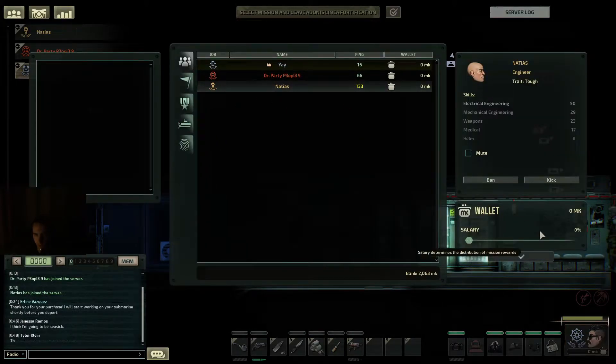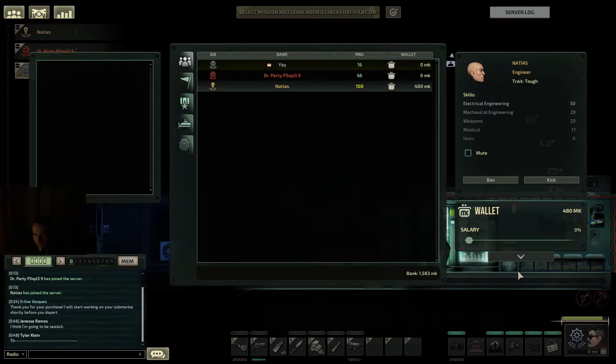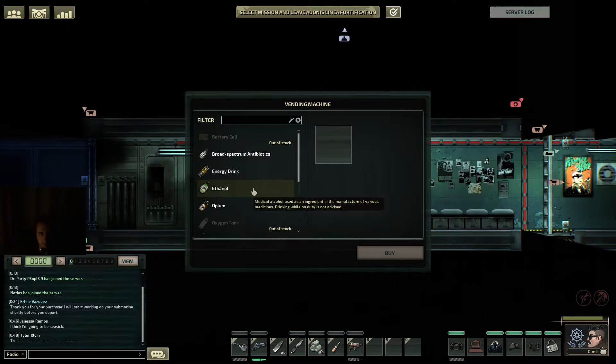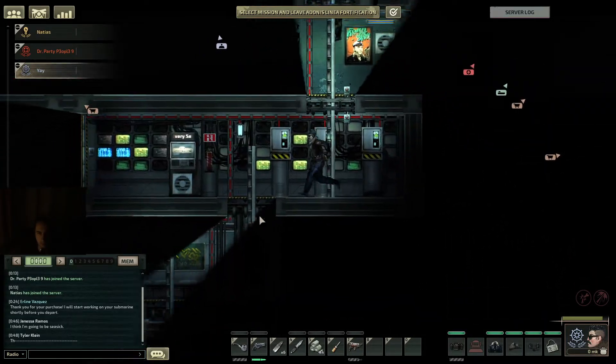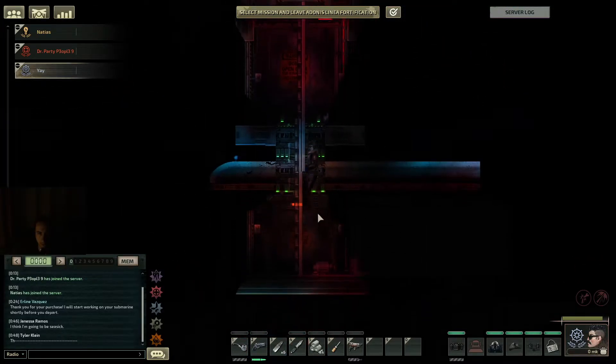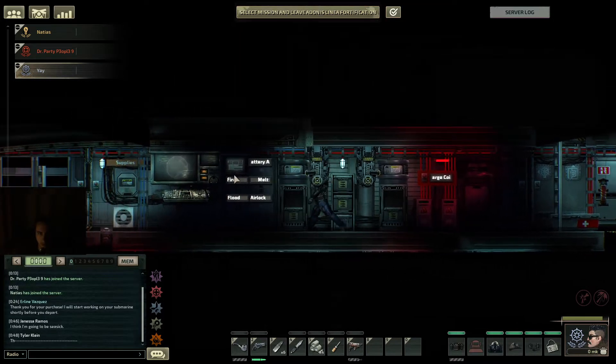Here's ethanol — 80 marks. I don't have money. Oh wait, I can send you money — how much do you want? 80 marks, so I can recharge my welding fuel. We should probably get more than just one — get three so we all can have one. Every station doesn't have ethanol for sale, so we should stock up here. By the way, how many welding fuel tanks do we have in total?